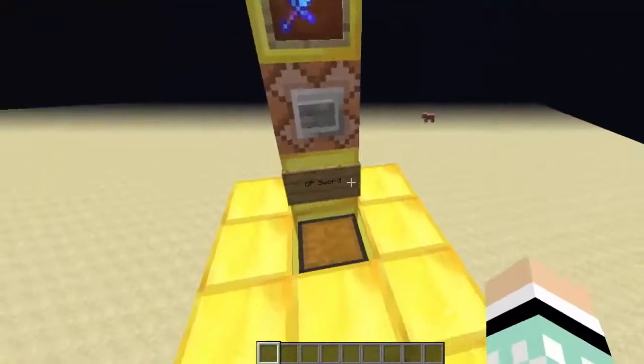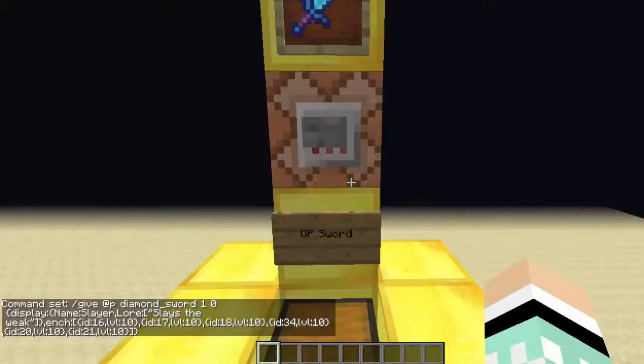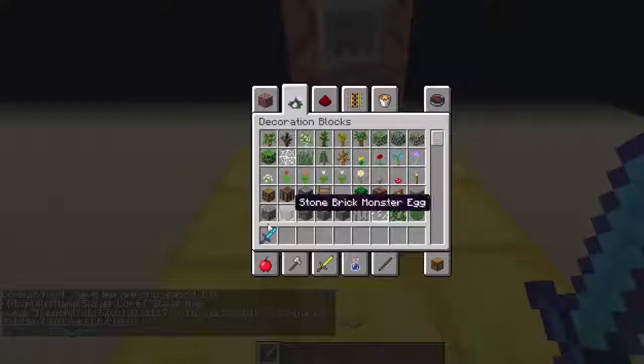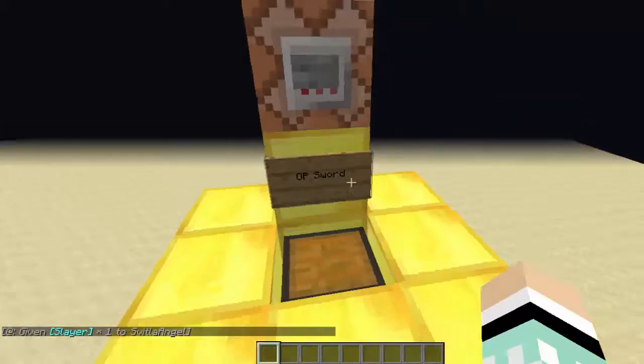The last thing I'm going to show is a nice overpowered sword. It's a diamond sword with a display name and display lore - in the display tag I've put a comma to include both. It's got all the different sword enchantments that are possible and a little lore line. The name is 'Allure' and it has Sharpness 10, Smite 10, Bane of Arthropods, Unbreaking, Fire Aspect, and Looting. To change the enchantment levels just change the level value - I'll include all the different enchantment IDs in the description.